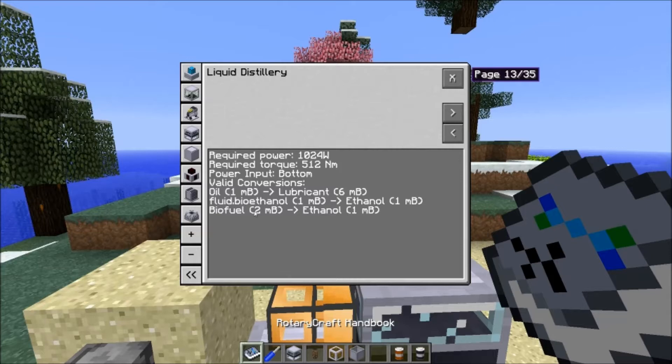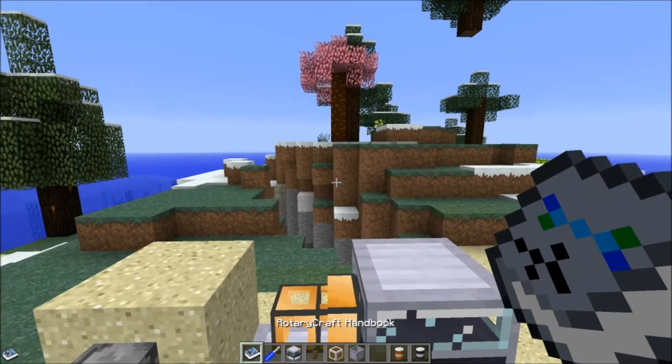The biofuel from Mine Factory Reloaded is a two-to-one ratio — so for every two millibuckets of biofuel you put in, you only get one millibucket of ethanol out. I assume that's because biofuel from Mine Factory Reloaded can be produced so much more easily and in greater quantities.